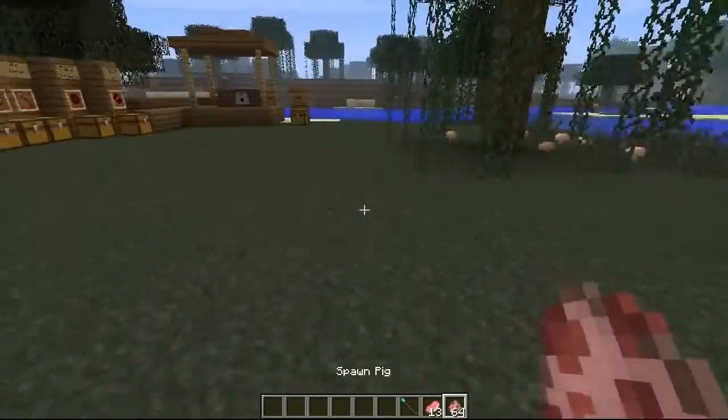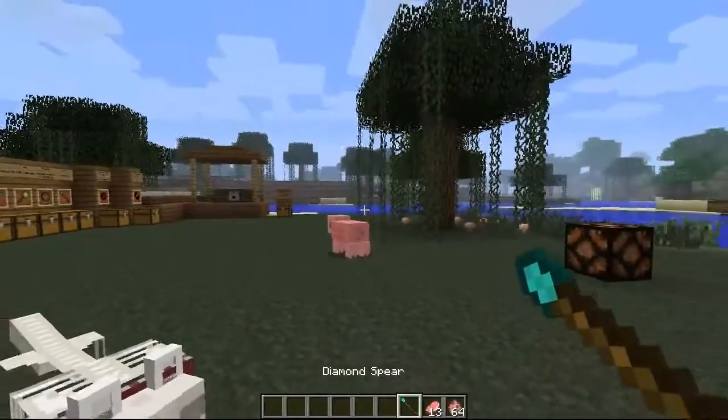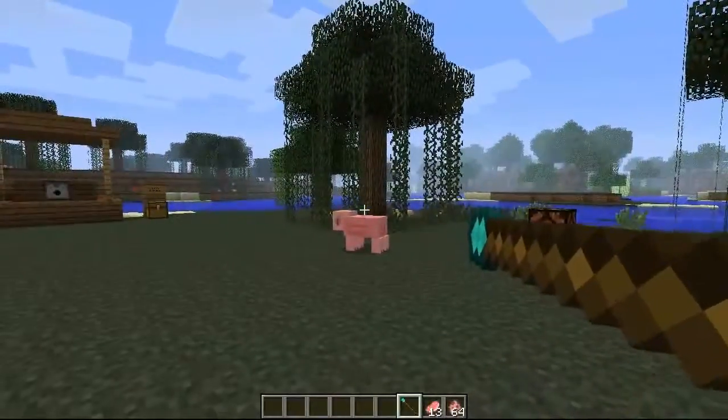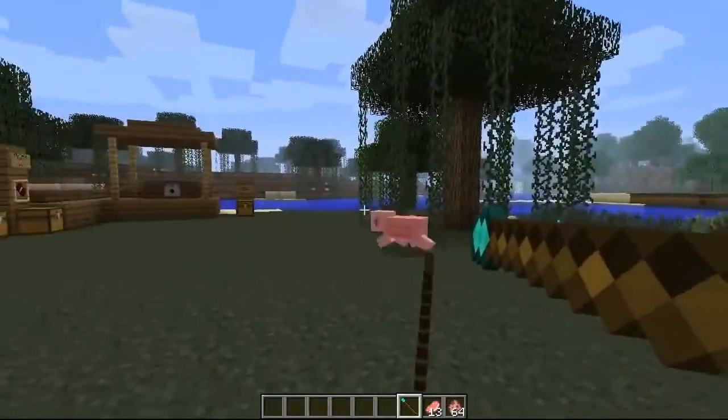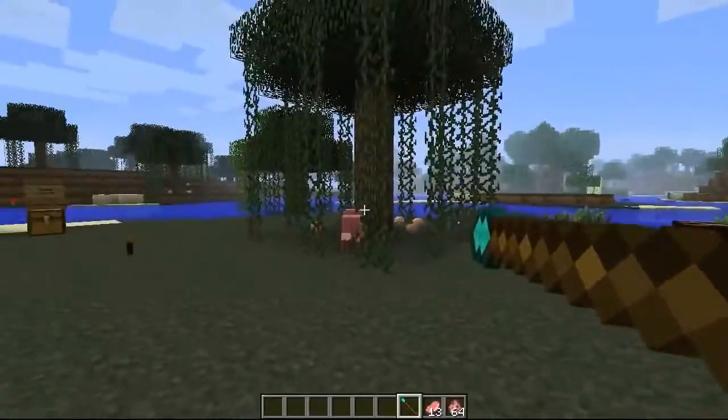Where are the pigs? Grim, where are the pigs? Oh here's one — appropriately just spawned in here. So let's right-click, throw it, try and get it right in the head — and there you go, it hits it in the back and does normal diamond damage.